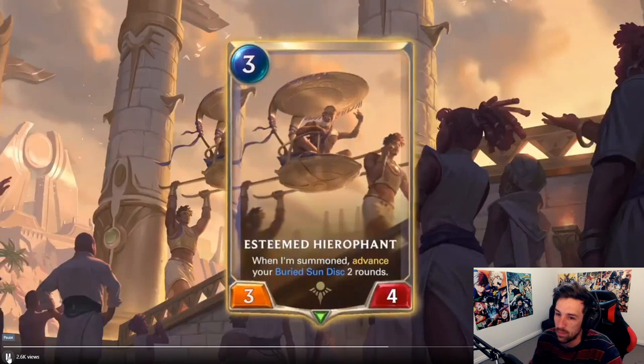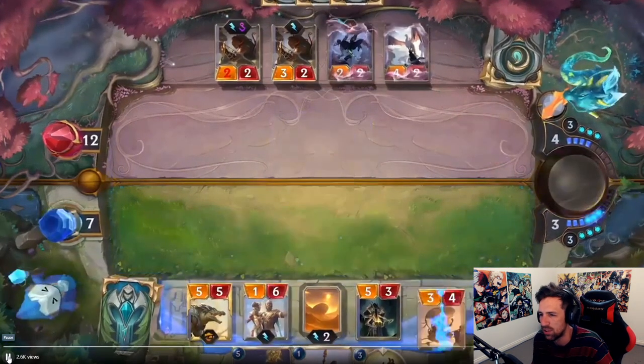The sun disk's light leads us. Esteemed Hierophant: when I'm summoned, advance your buried sun disk two rounds. Send to the future. I think we already saw one of those.